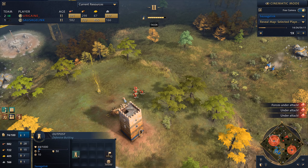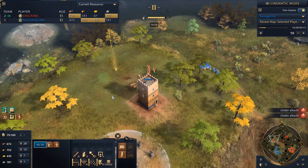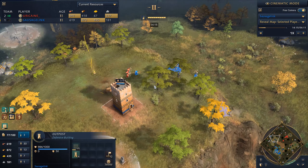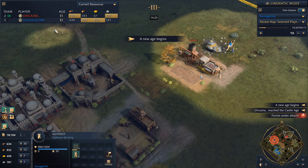Unfortunately, we lose a villager there. But I send in more forces to get his archers out, and we were able to get this outpost up. Looks like we lost that one, but we're going to secure this one — and he's losing archers. I make it to the castle age, and so does my opponent.